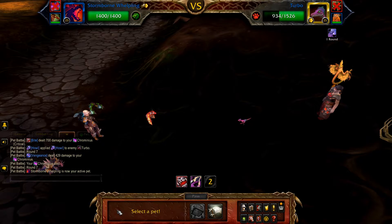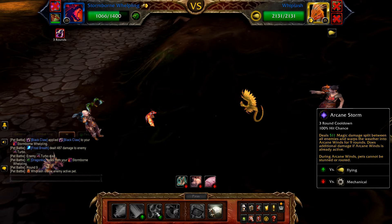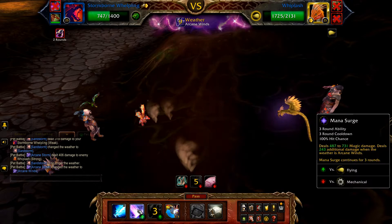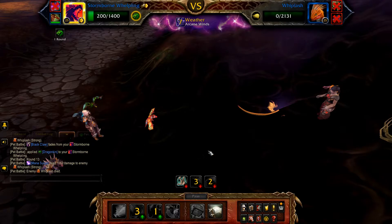Once defeated, bring in your Stormborne Whelpling. Cast Frost Breath until Turbo is defeated. Once Turbo is defeated, Whiplash enters. Cast Arcane Storm, followed by Mana Surge. The first round of Mana Surge misses due to Whiplash being in a cocoon. The second round reduces Whiplash to below half health, at which point your Stormborne Whelpling becomes faster, and the final round of Mana Surge finishes off Whiplash.